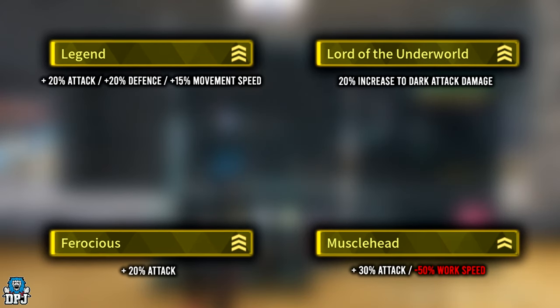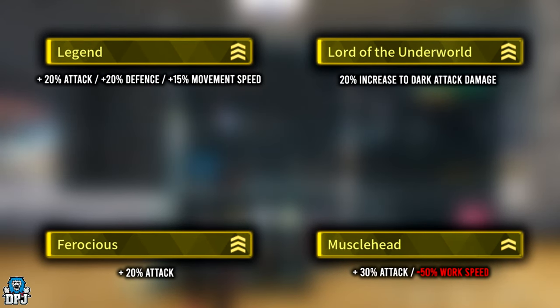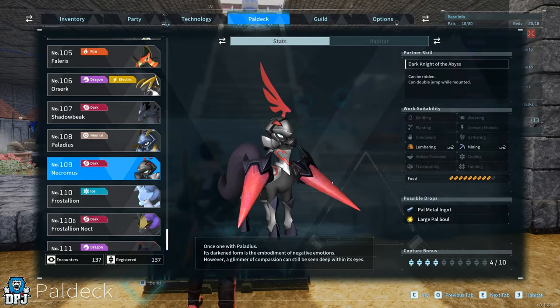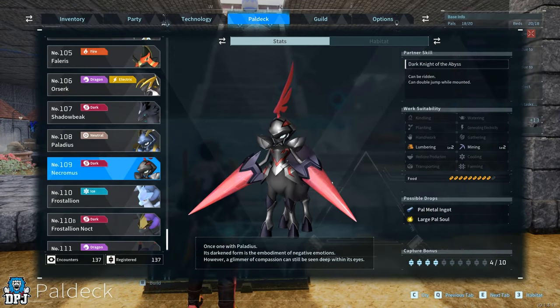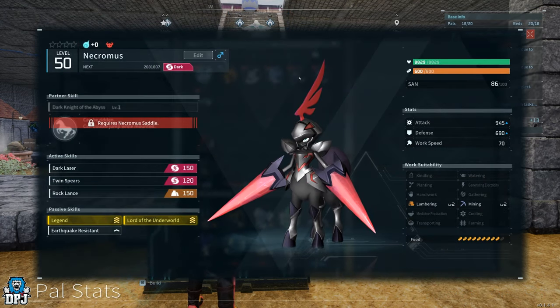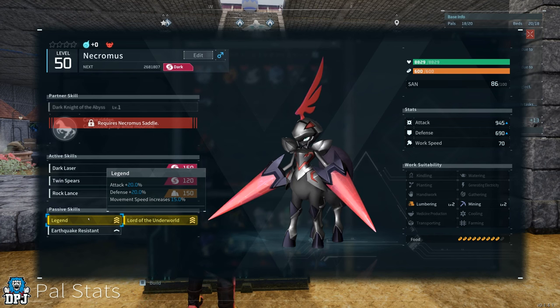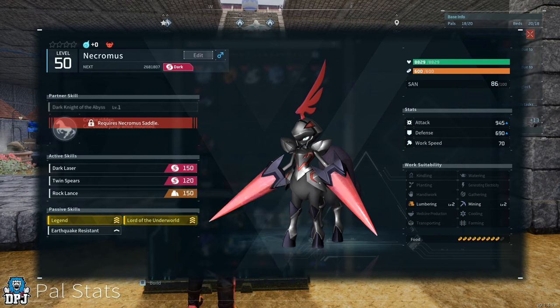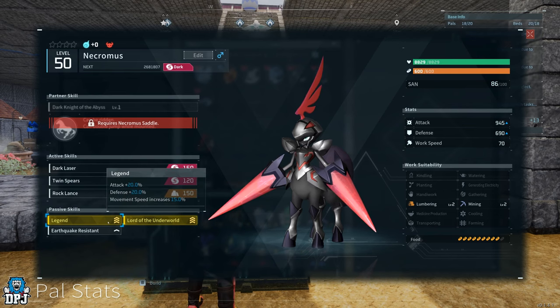This is where it may get a little confusing - the Lord of the Underworld passive only comes from Necromas, the legendary world boss. There is no other way of getting this. But Necromas also comes with Legend, so that's two of the four passives we need straight away, which is definitely a bonus when it comes to passing these on via breeding. So we will eventually need a Necromas within our arsenal to even get this setup, but firstly we worry about the other two passives first.